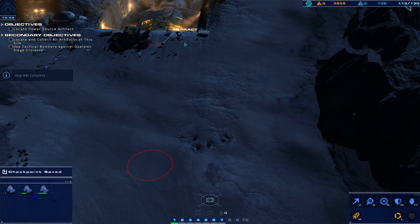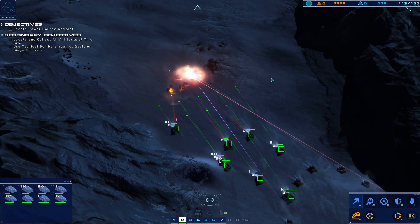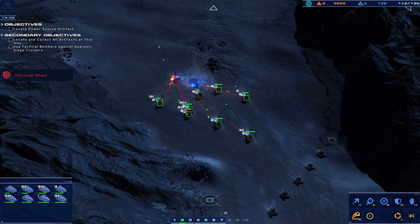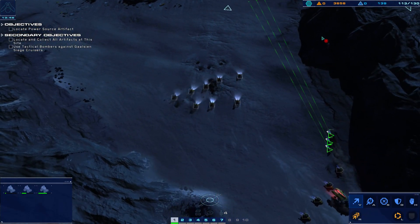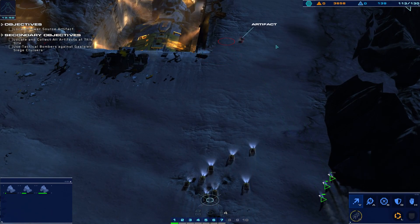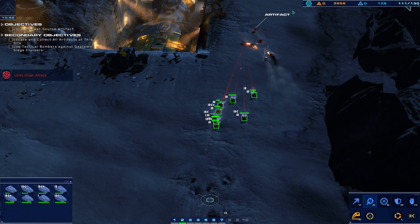Cut them off. On our way. Enemy armor disabled. Drawing enemy fire. Punch it — we gotta go. Tracking armored craft on approach. We got something on the horizon, waiting for eyes on to authenticate. Gun on, steady fire.